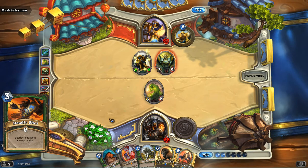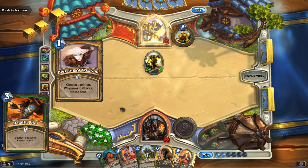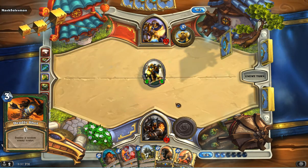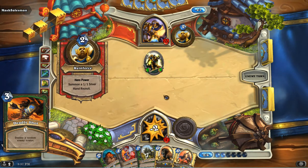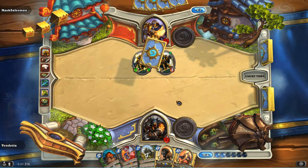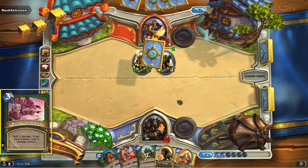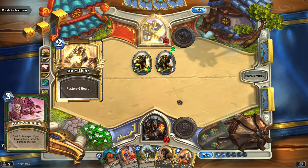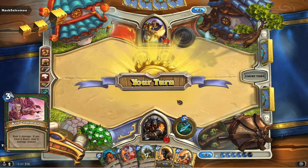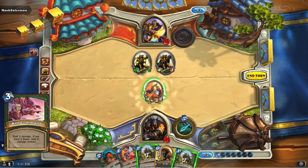Another staple Hunter card — Deadly Shot. We'll keep this around just in case there's something really ugly or annoying on the other side, like a big taunt or something. Hopefully you can whittle the board down and make it so you have either a really good chance or a 100% chance to take it out with this random enemy kill. As is Kill Command — considering we're running Unleash the Hounds and a lot of other beasts, Kill Command is going to be three mana, five damage instant removal. Or it could be the finisher.